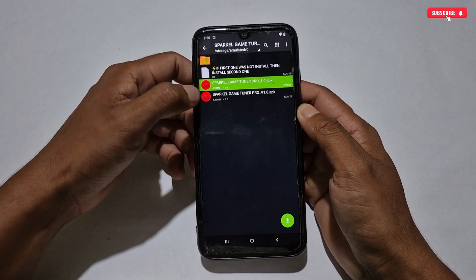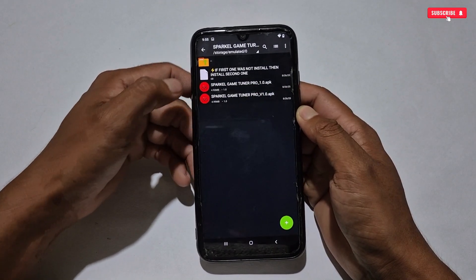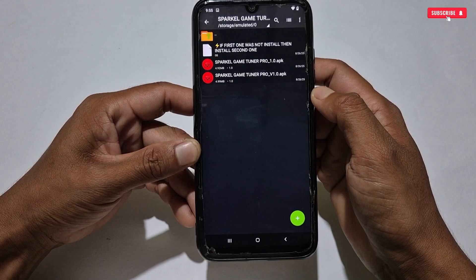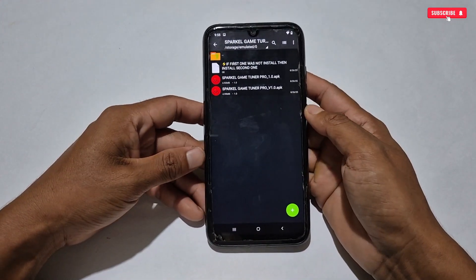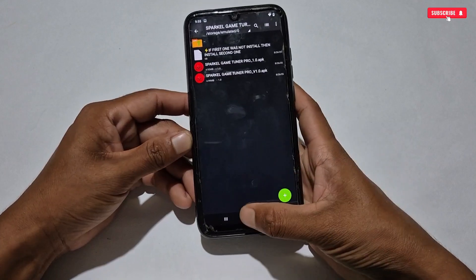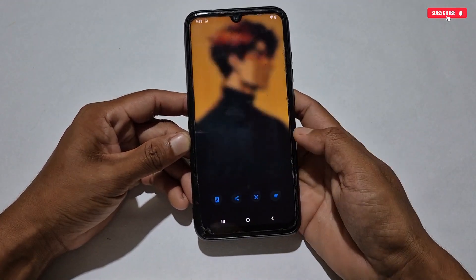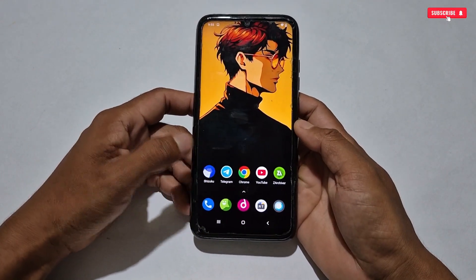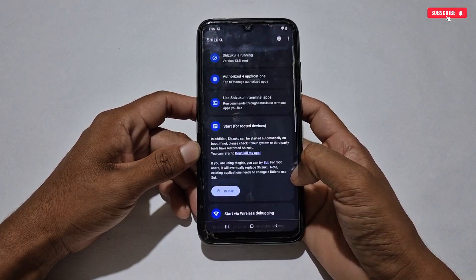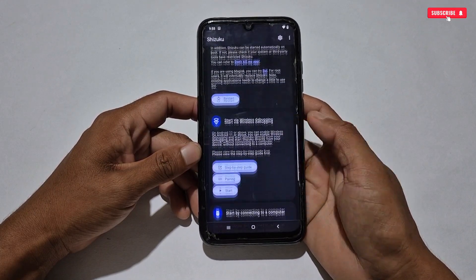Inside the folder you will get two applications and a simple note. The notice mentions that if the first one doesn't work, install the second one. That's why two applications are provided, but both have the same features — don't be confused. Before installation, we need to run the Shizuku application, because without it you cannot access this optimizer.